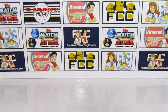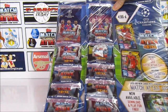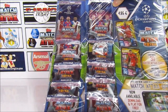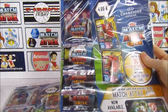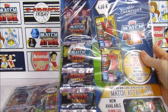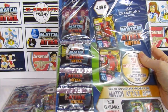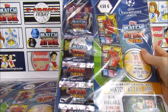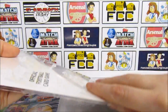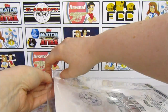Hello, we are Football Couple, and today we're going to be opening up two of the Match Attax Extra 2019-20 International Multipacks. In each of these multipacks we are going to be receiving five packs, one of which will be a limited edition pack, where we will have the chance to get any of the gold limited editions from this collection. We are going to be looking out for the Mane and the De Bruyne, because they're the only two that we still need.